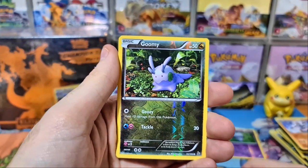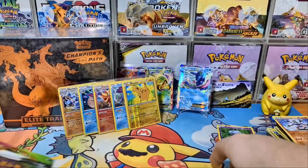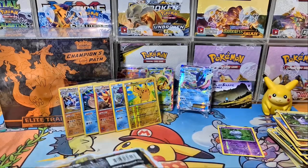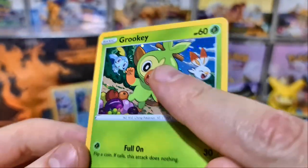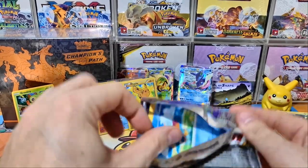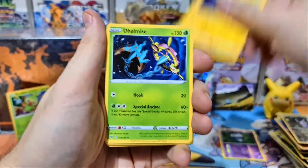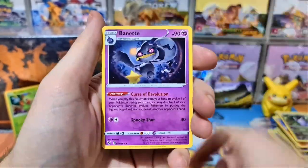Last chance for some last pack magic with two Vivid Voltage packs to try and rescue ourselves — we were hoping for at least one EX from those tins. I'll probably grade the Chesnaught, maybe the Suicune, maybe the Milotic, and look at the promos later. Back to modern now, so it's four from the back because of the energy card. Please remember to subscribe and leave a comment below to be entered in the giveaway. We're going to be doing lots of Shining Fates content next week to make up for the lack of it this week.